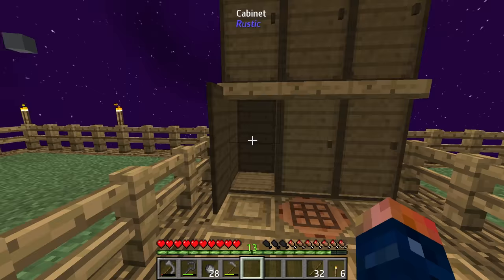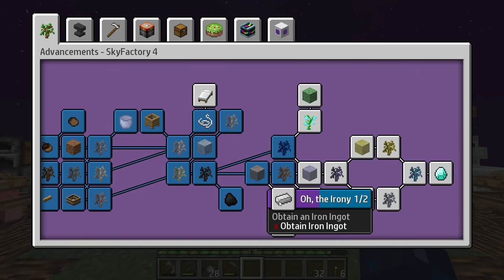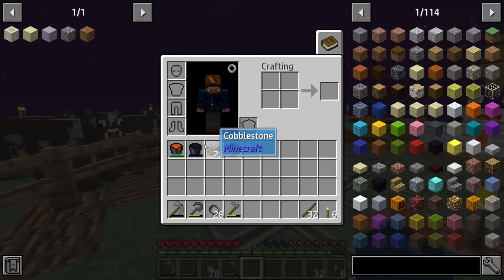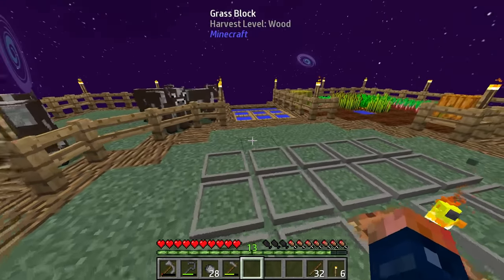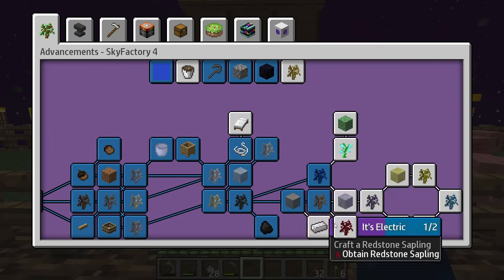Now that we have that done, the best thing to do is start completing some more quests. Once we get iron, we can get an actual bucket. Even though these obsidian buckets are really good, there are still some things that these buckets can't do — like make obsidian, for instance. So let's start working on that. We are about to get iron, we need to get lead made, and then we also need to make a redstone sapling and a lead sapling. I think we are going to get all these saplings done today.